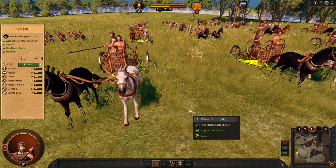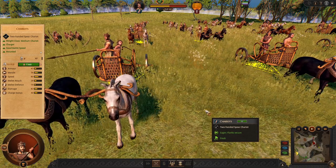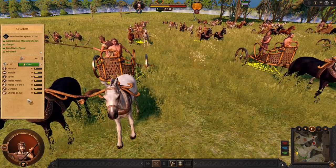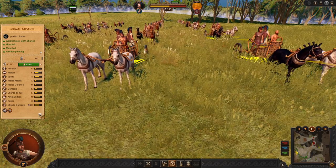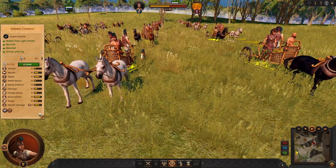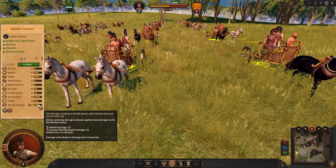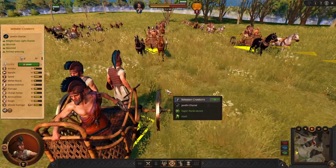Athena has access to melee chariots. These are standard good chariots — always pair them with your unique charging spears. And if you want to skirmish, which I do not recommend, you have this option as well. These guys have quite strong damage even though they have quite few models.